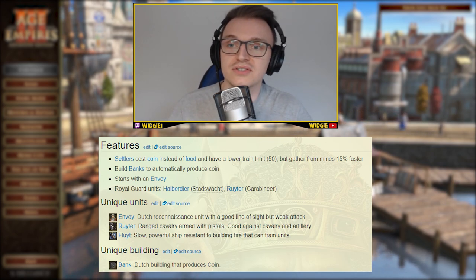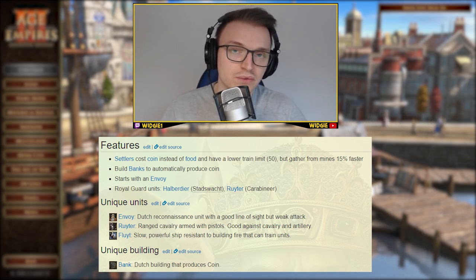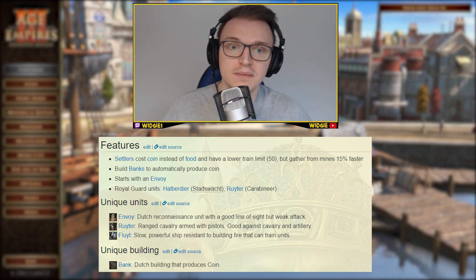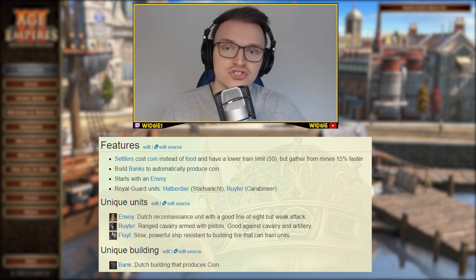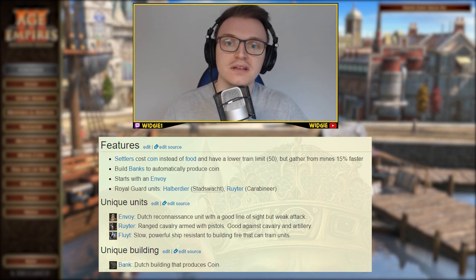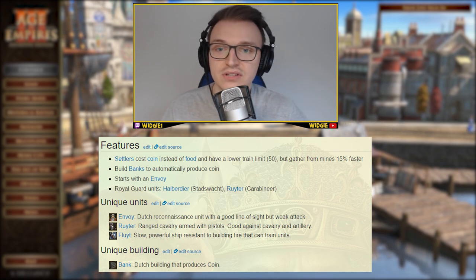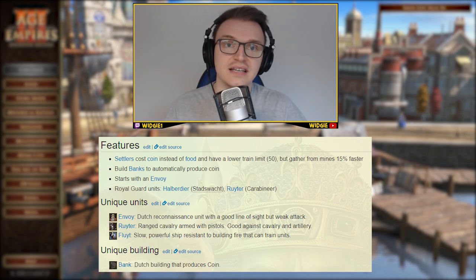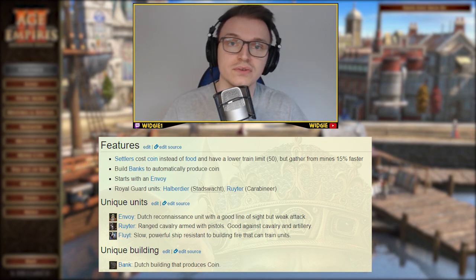The Dutch start with an Envoy, which is essentially a scouting unit that begins alongside your Explorer. We'll get into how to use the Envoy to its best capabilities at the start of the game. Moving on, there are Royal Guard units: the Halberdier and the Ruyter.